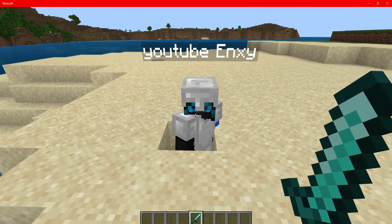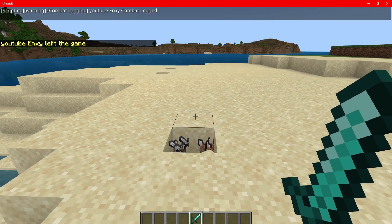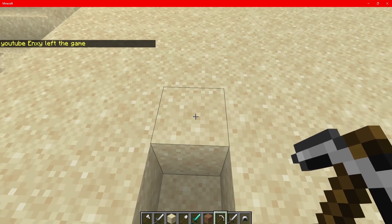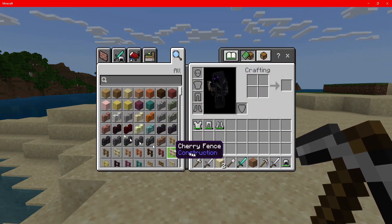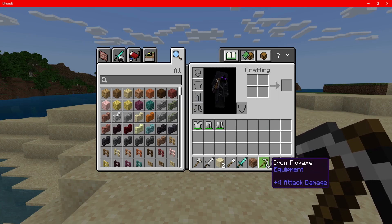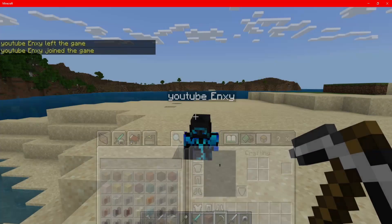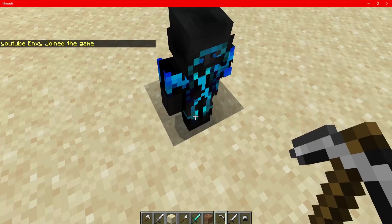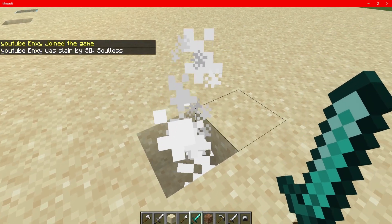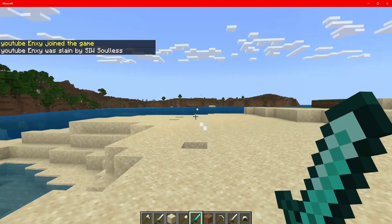Now let me teleport him back and he'll get back in. This time we're just going to hit him and he's going to leave the game while I'm hitting him. And as you guys can see, all of his stuff has dropped onto the floor — super fast, super simple. And then when Enxie joins back, you guys will see that he has nothing on him. I'll even kill him here so you guys can see he's got nothing on him.